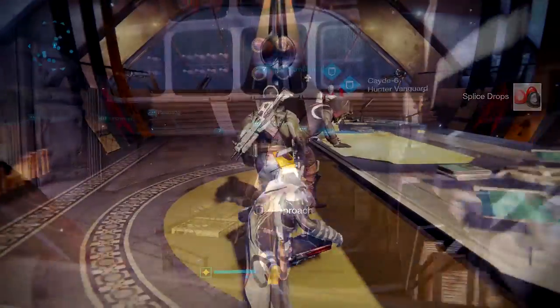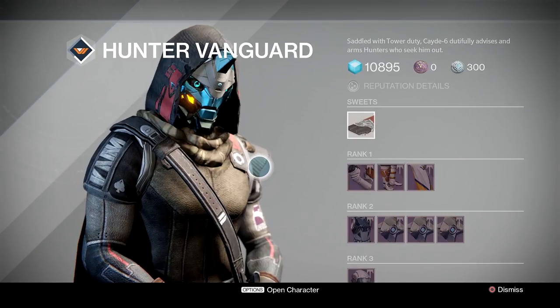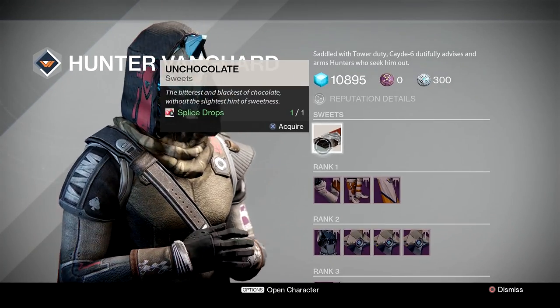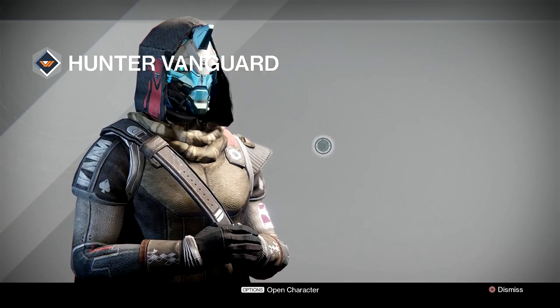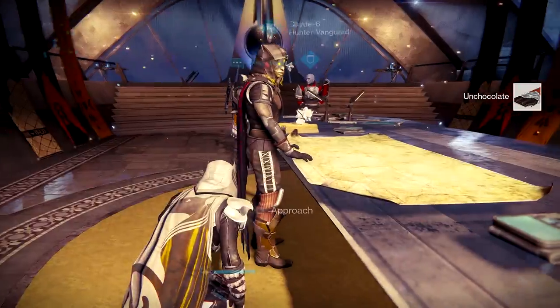Next step, we head back on over to the Vanguard, slide into the hangar and visit Cayde-6, and we're going to swap our Splice Drops for some Un-Chocolate. Now that sounds quite nasty really — Un-Chocolate.